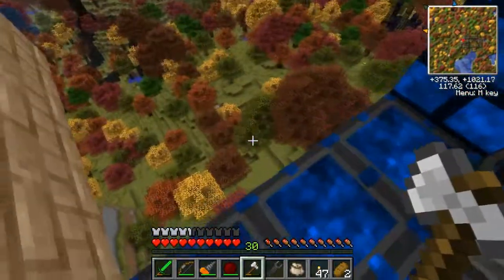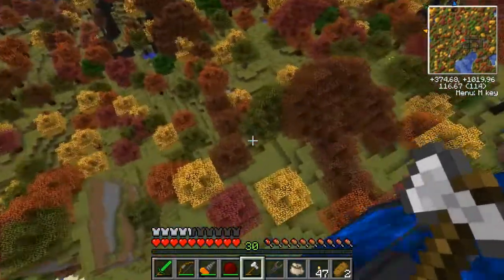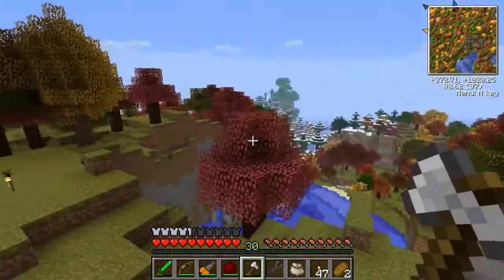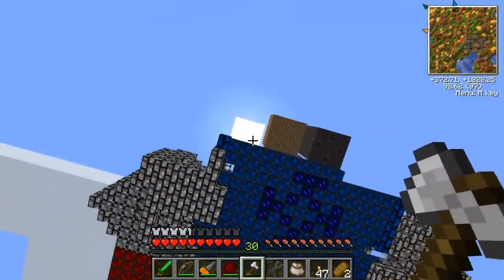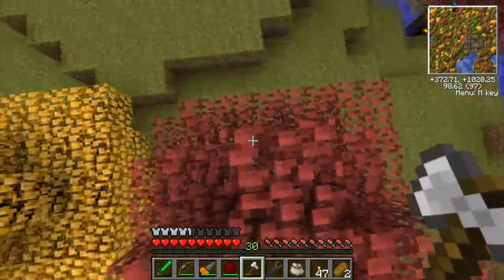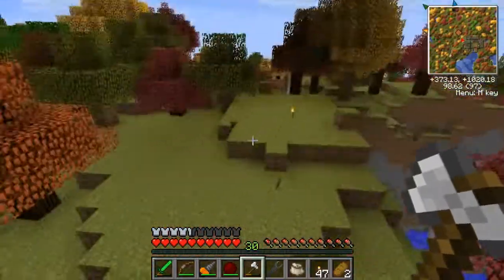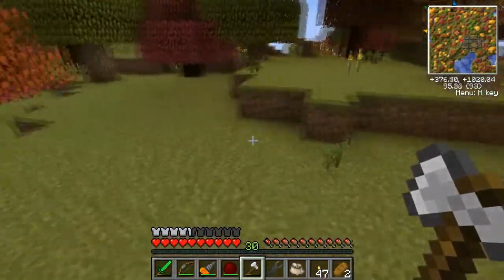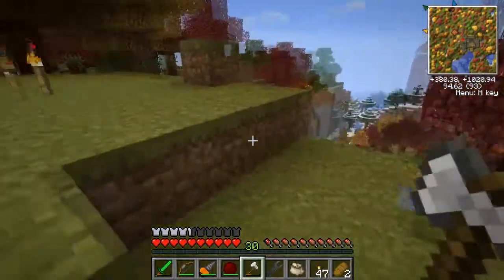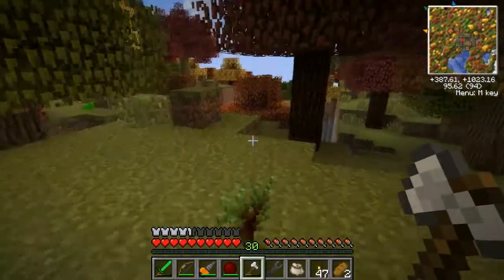I was trying to scope out a good spot down here for our tree farm. I'm glad I had the jetpack on still - that was close. I found a spot where there were a couple of MFR rubber trees and I cleared those out while I was doing the expansion and moving the stuff up here. We can see the saplings here still.